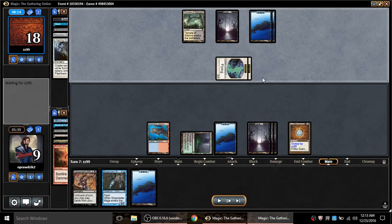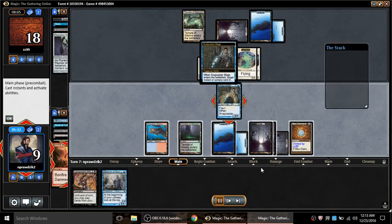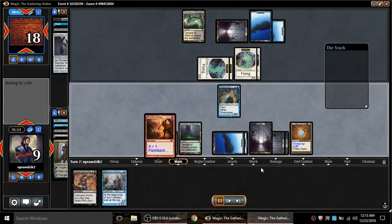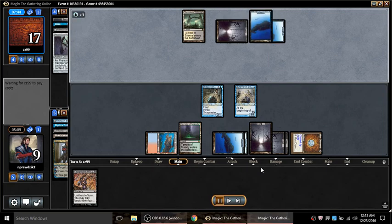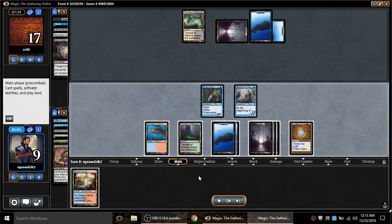He doesn't have enough mana to flash it back, so I'm hoping I can get him to walk into the Bonfire. I'm hoping he hits me in the face even though I'm at nine - and when he does, he feels like he wants to finish me off. Perfect - we're just going to Bonfire for exactly enough and only enough, because I have other things I want to do like play a Delver. Then he Mind Twists me. I set up this whole game for that Will, and then he Mind Twists me - things are not looking too great.